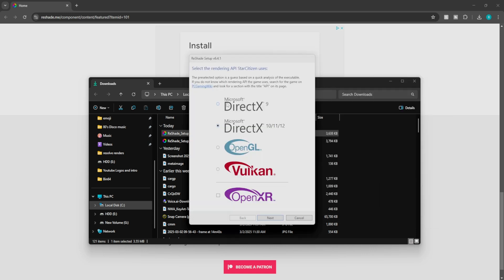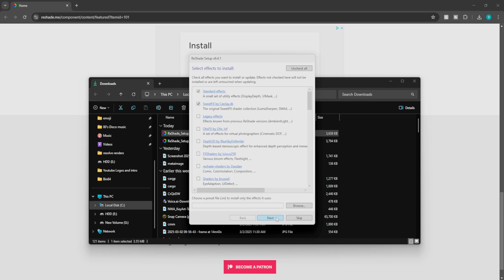There are a couple of different options here: DirectX 9, DirectX 10/11, 12, OpenGL, Vulkan, and OpenXR. The one that works best is going to be DirectX 11, so we're going to keep the default. Just click Next.